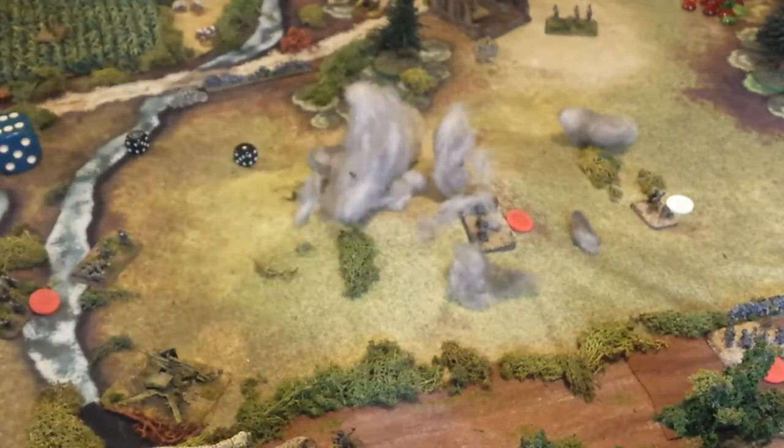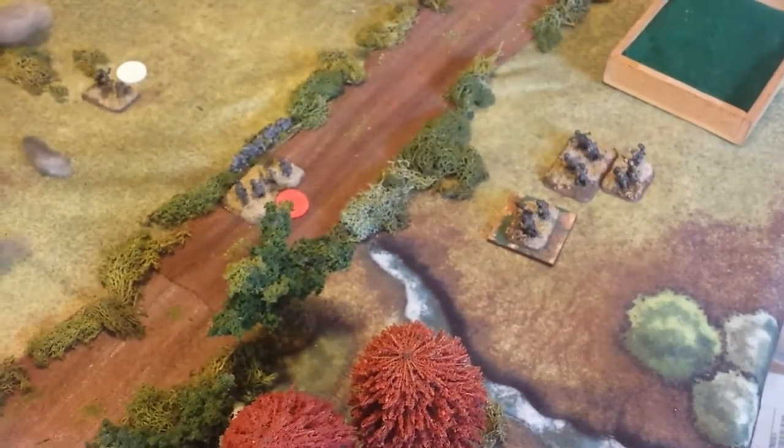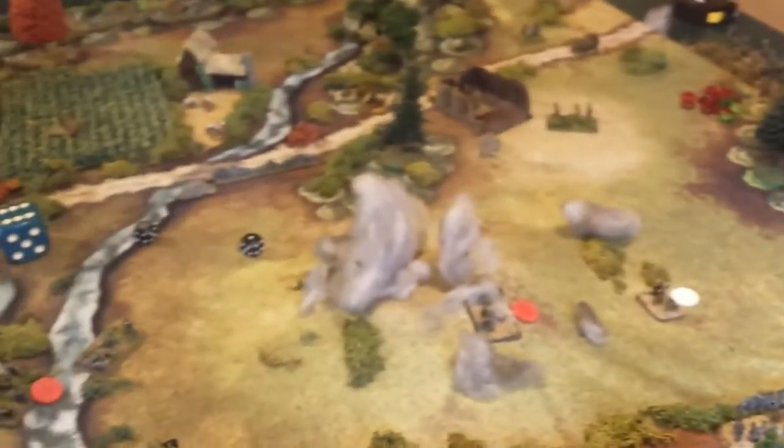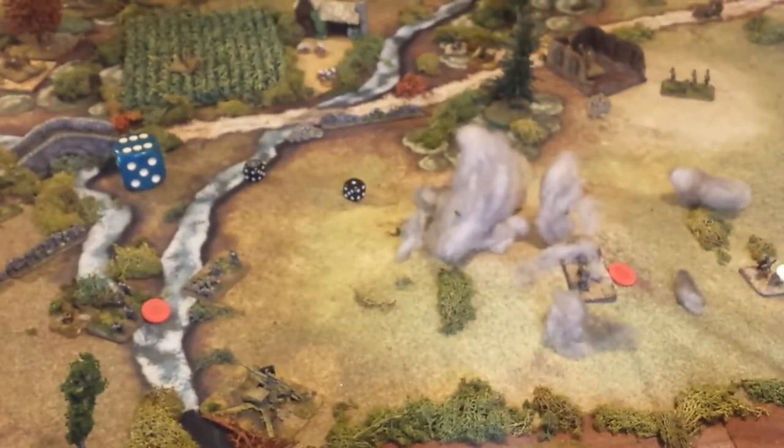Very effective fire on the part of the Americans. This takes the Fallschirmjäger breakpoint almost to its max — two units wiped out plus four, that's six in all. The Fallschirmjäger can afford to lose seven, so when they exceed seven units broken, they're out of the battle. At the end of this turn they'll also have to make break tests to see if any of their units pull off the table anyway. It's a pretty bad moment for the Fallschirmjäger. Let's get back to the battle and see what else the Americans can do.